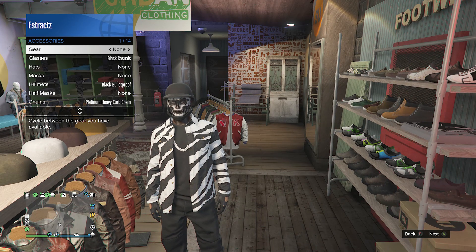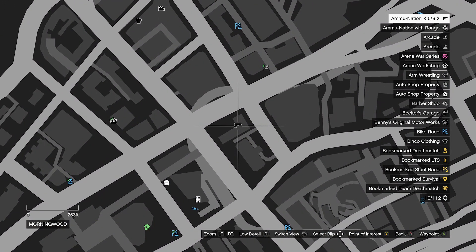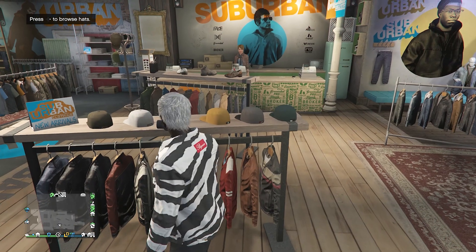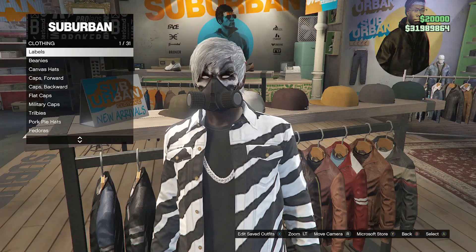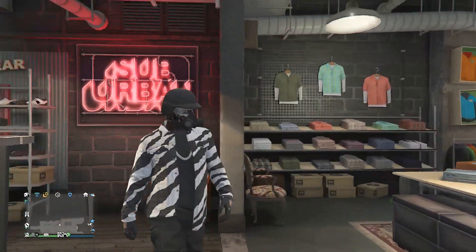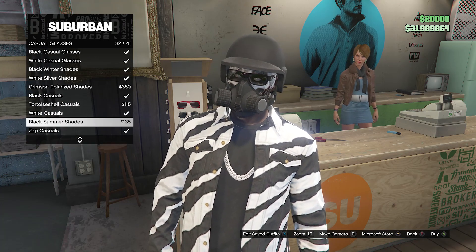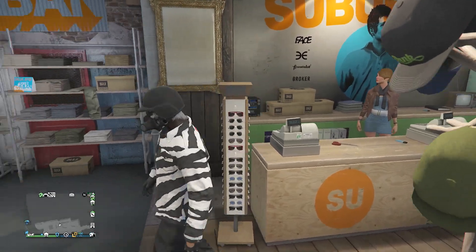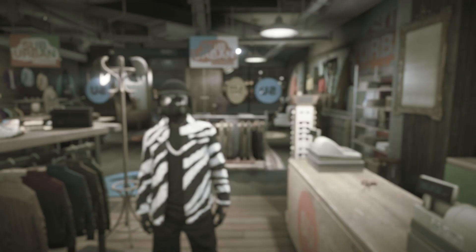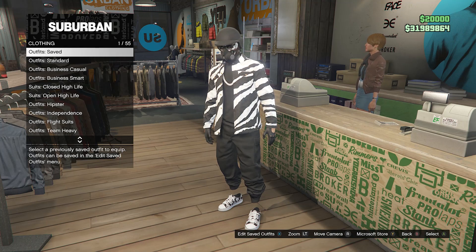On gear, scroll one time to the right to put on the rebreather. If you don't have a rebreather, go to the gun store, go to the middle counter where it says gear — it'll show earpieces, night vision goggles, and at the bottom the rebreather. After you buy the rebreather, equip it. Now go back to the clothing store, go to hats, scroll down to bulletproof helmets on slot 19, and equip the black bulletproof. When you equip it, it should merge with the rebreather. Go to glasses, go to casual glasses, and scroll down until you find the black casuals on slot 29 — it should merge together with your rebreather and helmet. This is what the outfit looks like in the pause menu. Go up to the front counter, hit edit saved outfits, and save your outfit on any slot. We can now move on to the fourth black joggers outfit.